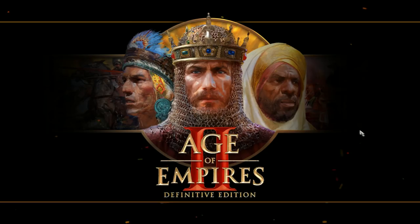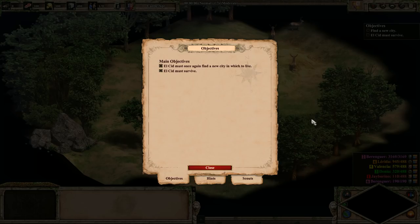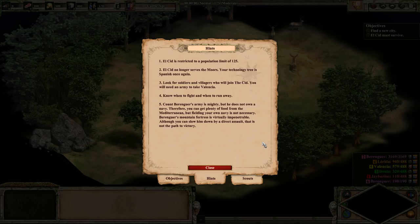The game froze briefly, but now we're in. El Cid must once again find a new city in which to live. El Cid is restricted to a pop limit of 125. El Cid no longer serves the Moors — your technology tree is Spanish once again. Look for soldiers and villagers who would join the Cid. You will need an army to take Valencia. Know when to fight and when to run away. Count Berenguer's army is mighty, but he does not own a navy, so you can get plenty of food from the Mediterranean, but fielding your own navy is not necessary. Berenguer's mountain fortress is virtually impenetrable — although you can slow him down by a direct assault, that is not the path to victory.